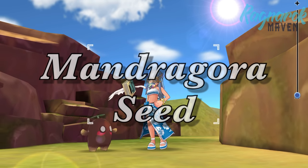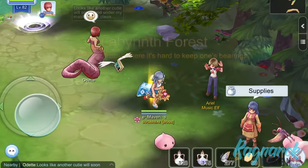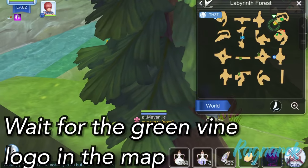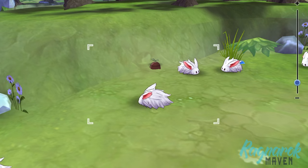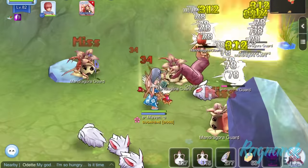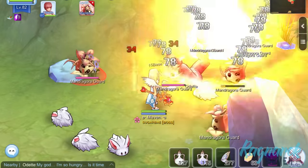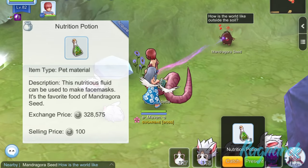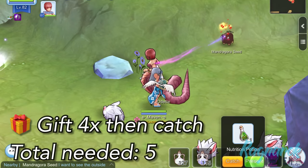Next, we have the Mandragora Seed. This can be found in the Labyrinth Forest. However, in order to see this, we'd have to purchase a Sixth Sense Potion first. Open your map and watch out for the Vine Logos. This may take a few minutes to pop out. Once you see it, go to the area and talk to the Mandragora NPC. You will then have to defeat the guards first before the Mandragora Seed will spawn. You would need the Nutrition Potion in order to catch it. To ensure a 100% success rate, give it four presents first, then use one for catching.